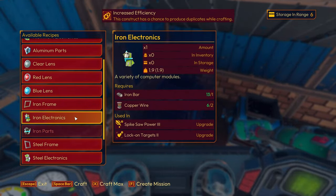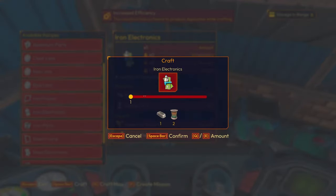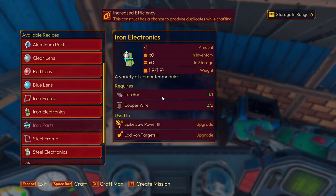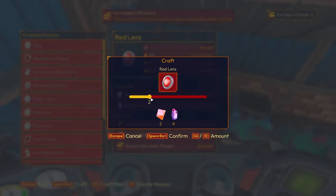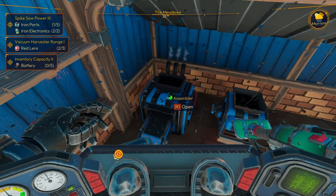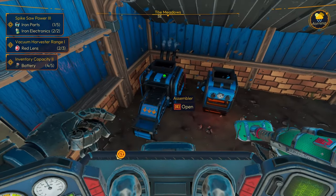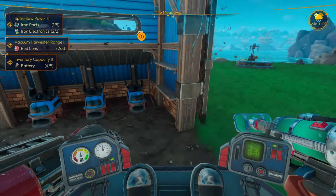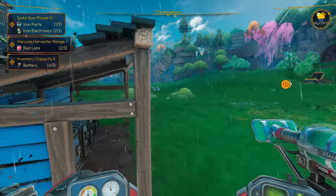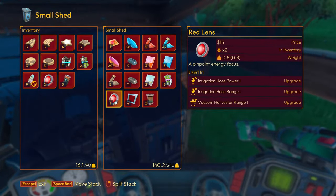What about iron electronics — can we do that? How many do we need? Two — we should be able to do that. We got that. And now we need two more red lenses, we already have one, and we need four more batteries because we already have one. So really all we're waiting for is crow maze. We may not be able to do the spike saw power three today — not sure yet.